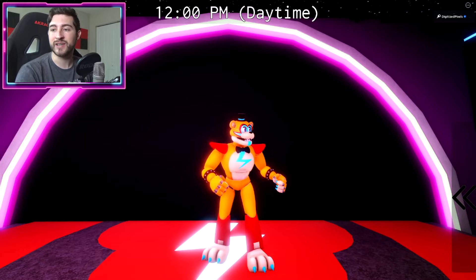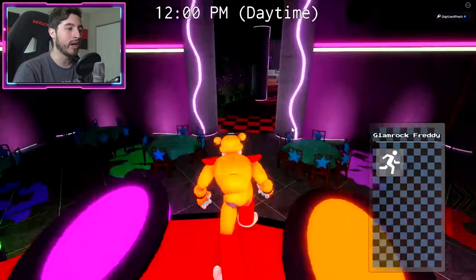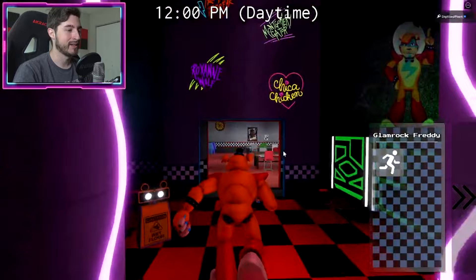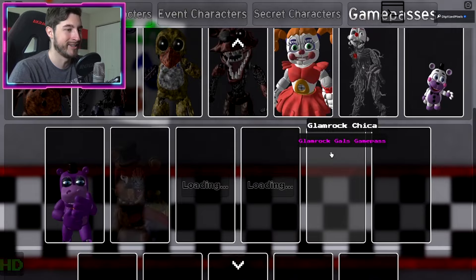Then we've got good old Glam Rock Freddy, who I believe is the most expensive solo animatronic game pass at 60 Robux. We all love Glam Rock Freddy — he is adorable and he is one of the non-foxies who has the sprint ability, probably because he's gotta go save Gregory all the time being called on the Faz Watch.